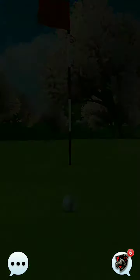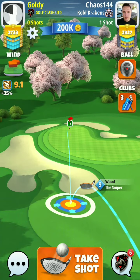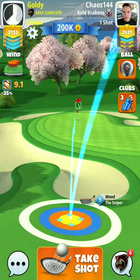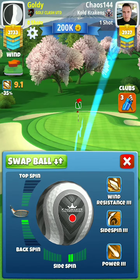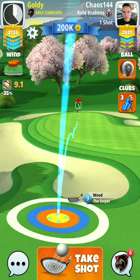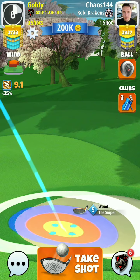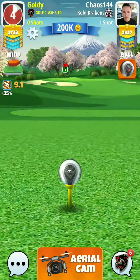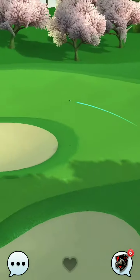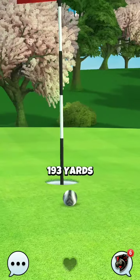Check it out — one on one plus 0.5. Two bar of right side spin and one and a half bar of backspin. 9.1 means five, five and five. I'm playing one on one plus one. Perfect shot! Oh my god. So this is one on one plus 0.5.